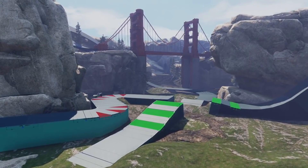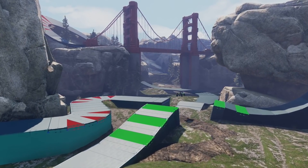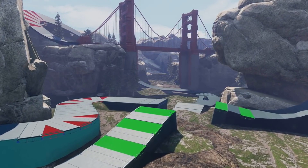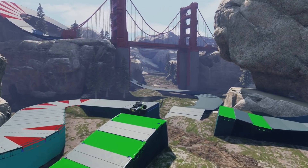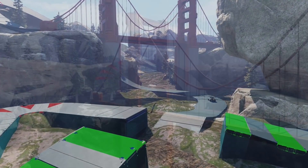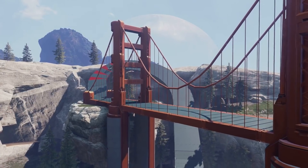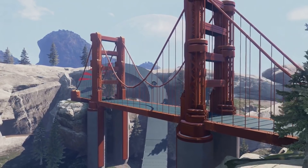This map is completely maxed out on objects — it hits the 1600 object count, the physics budget, and the light map is around 400, so it may take a little while to load. It is a warthog track, so when setting up your game types, remember warthogs and 30 points to finish three laps of the track.